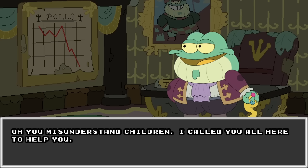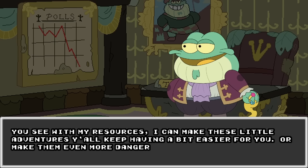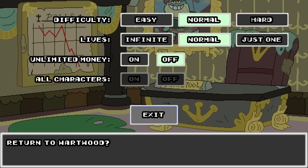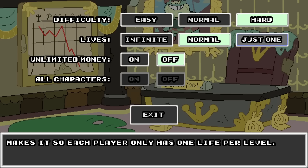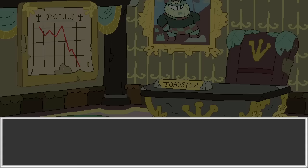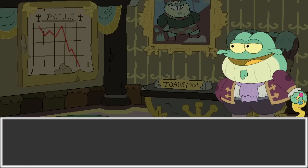You misunderstand, children! I called you all here to help you! Think of it as a repayment for your assistance with the Millipede incident last week. With my resources, I can make these little adventures a bit easier for ya! Or make them even more dangerous, if that's your thing! You'll be amazed the problems you can solve with a little bribin' money! Okay, oh this is cool! Well, I am a gamer, so we're going on hard mode. Lives — just one. All characters unlocked — makes Marcy and Sasha playable even if they haven't been unlocked yet! Oh, we have to unlock them! Interesting!